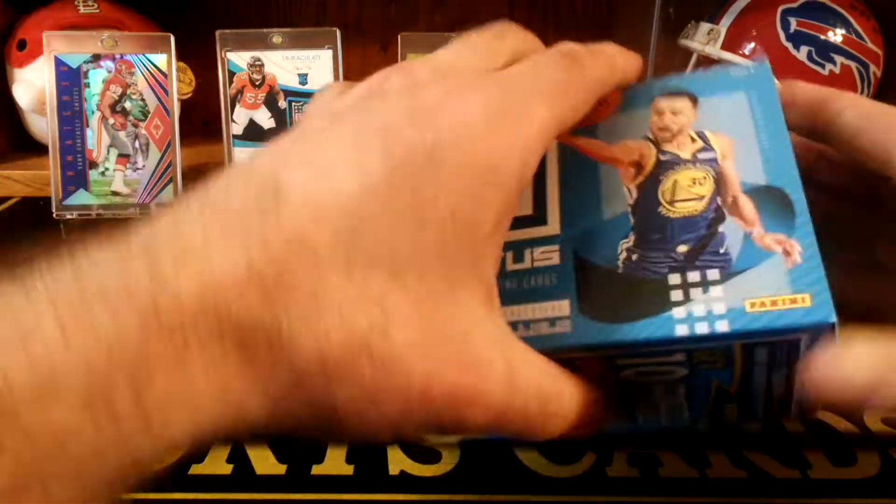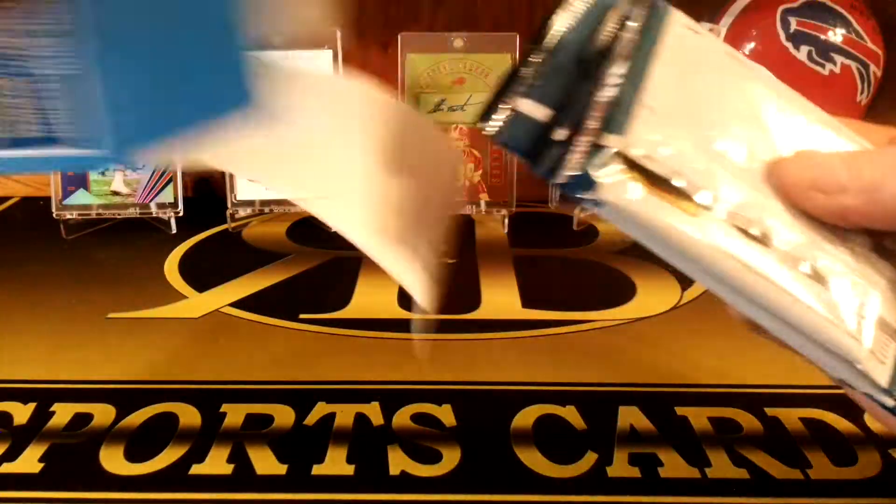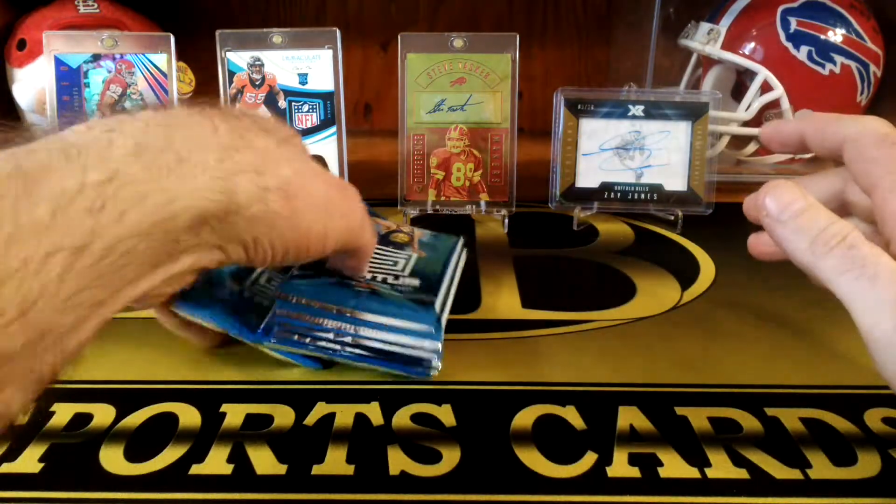Target has different ones. The Target ones might be like purple or something. It's a red box. The checklist is the same for both of them, but they have different photo variations for each one depending on where you buy them from.